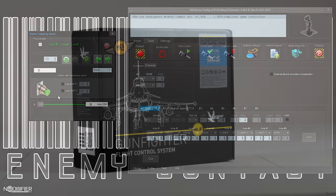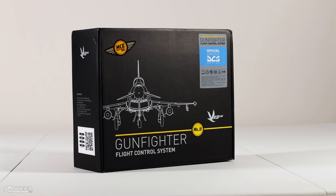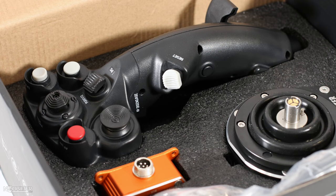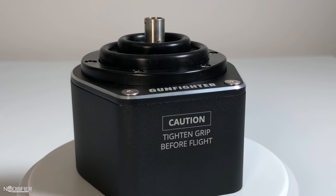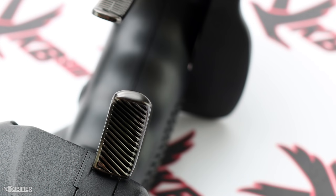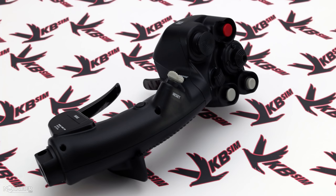My initial impressions are that the VKB is a solid product, very well deserving of its great following. Its lack of a Z-axis is being addressed with the newly released Cosmo SEMA grip, which is bolt-on compatible with this fantastic Gunfighter II gimbal. I'm very happy with the unique mini stick arrangement and the metal trigger. I was a little disappointed by the choice of plastic on a flagship grip; however, the buttons are clicky, solid, and enjoyable.